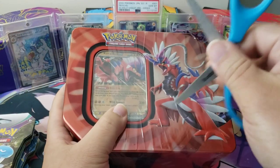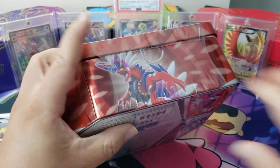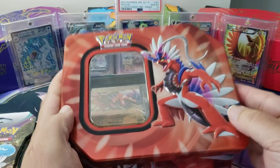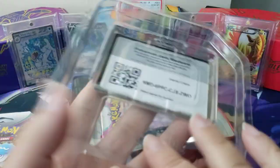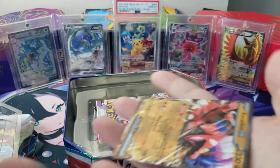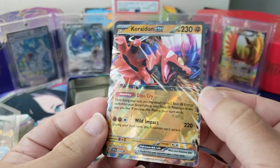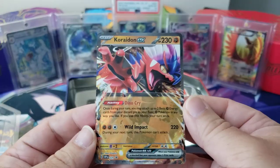Let's get into it. We're gonna use our safety scissors to cut into this plastic — and yes, that worked. There are five packs that come in this box. Let's look at the promo card you get first. Here's the code card for you, and here is the card itself — yo, look at that, that's fire! It says black star promo.